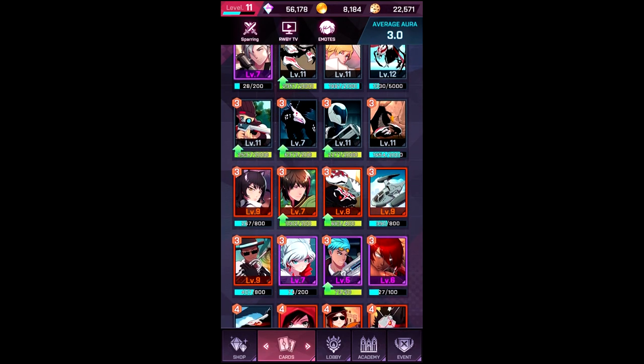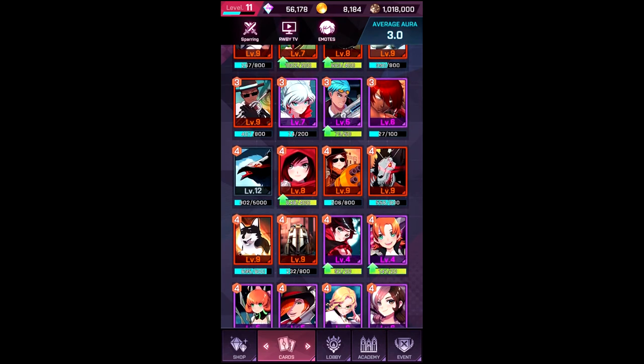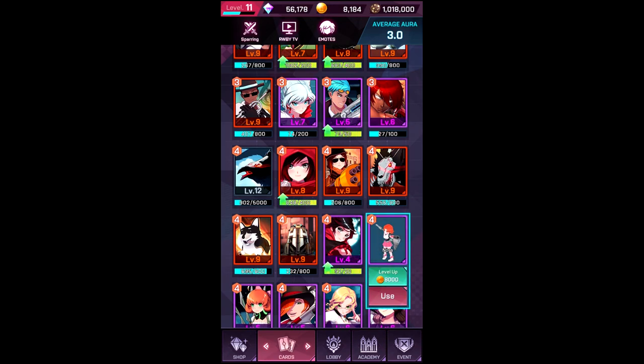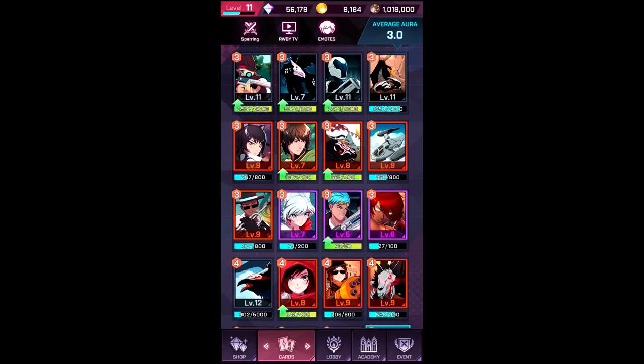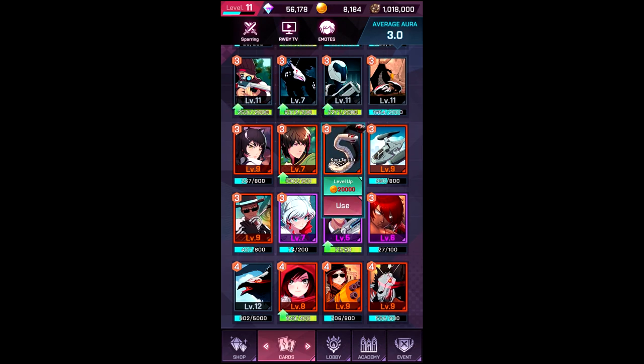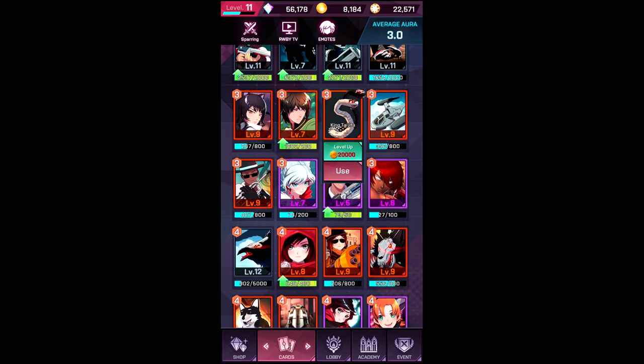Nora has also been changed — her attack speed has been decreased from 1.4 to 1.2 and her skill cooldown has been decreased from 23 seconds to 18 seconds. With the double shadow Blake you should be able to use it twice in one life with Nora, which is pretty nice especially now that she can hit more than one target. King Taiji too has their attack increased by 10 percent and skill damage increased by 10, solidifying the role as an anti-tank unit.